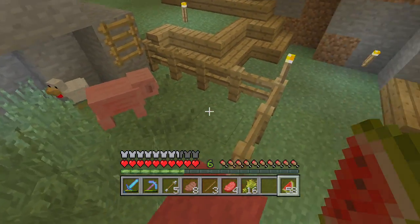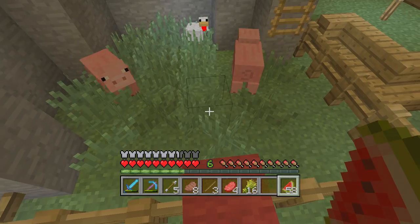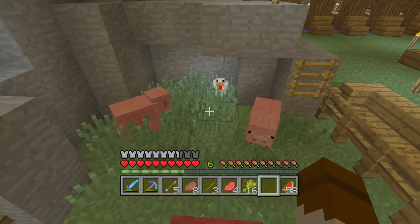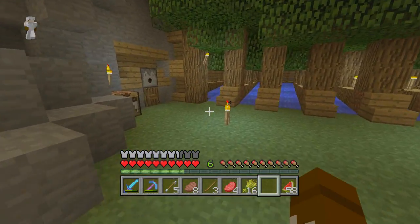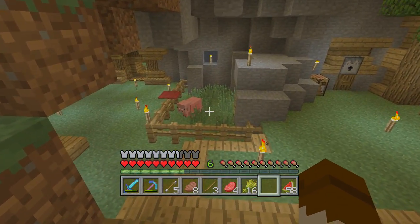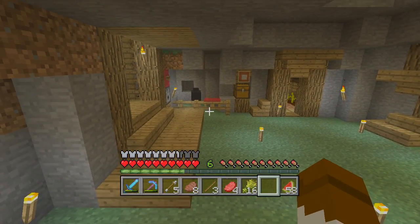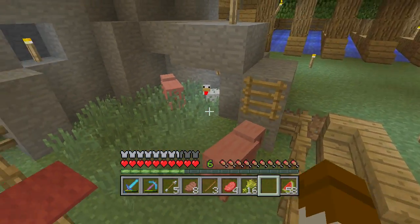We've got my pigs — they spawned down here in the cave. Leads weren't in the game yet when I got them in there. Some chicken also got in somehow, and now it's one of my pets too. I keep them around, I don't want to kill them. I want to find name tags for these guys and also for my sheep.